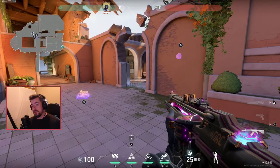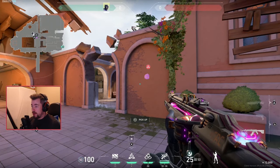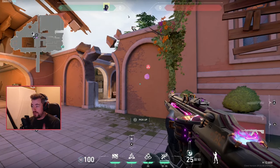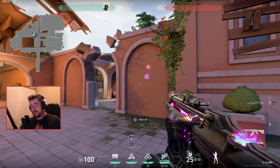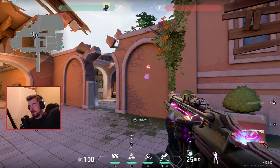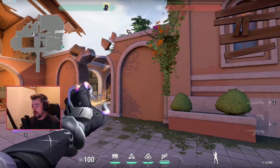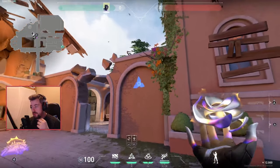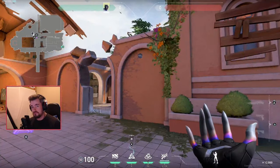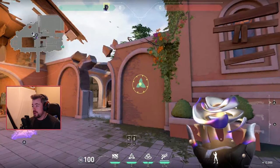Her kit is actually pretty simple. First, you have a signature ability where you can place a flash at a specific location anywhere on the map. However, the catch is it's very similar to a Cypher cam — in certain locations that are too high up, you're restricted from placing it. In most situations you can place it pretty easily, and you can also throw it through a wall.